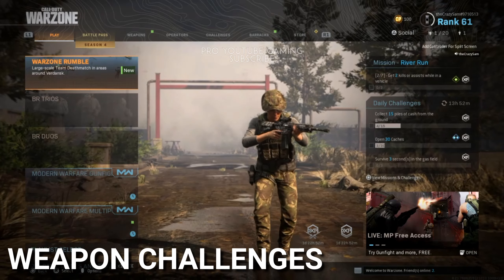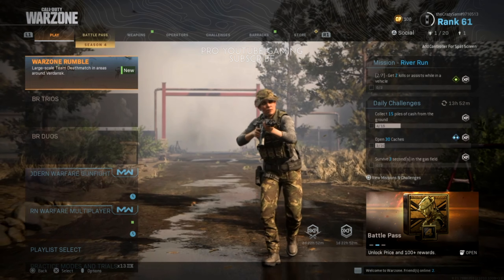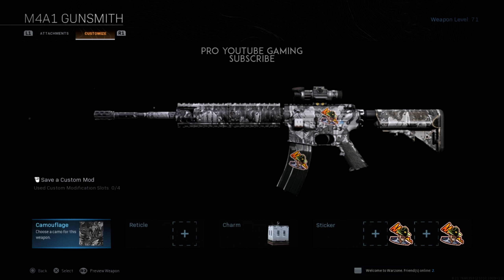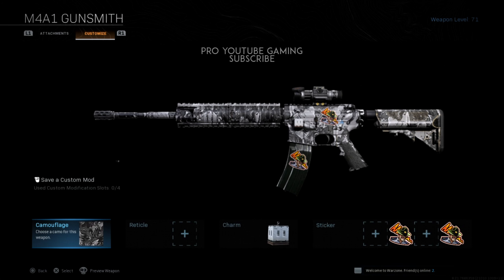In Act 3 we have weapon challenges. You can do weapon challenges and make your weapons look better and perform well. If you go to any weapon in the Gunsmith and go to Customize, you have to unlock the last option first — which means unlocking gold camo. To do that, you have to complete and unlock all the camo skins first, and after that you'll be able to unlock the gold camo skin and do weapon challenges. I haven't unlocked it yet but I'll do that later.